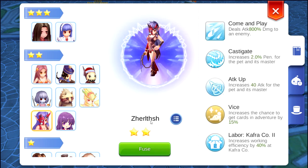The one that has actual death penetration is Deserl — I don't know how to pronounce this one, but you get the idea. It increases 2% penetration, so this is the actual true penetration stat that you can get. And also, if you notice, attack up — it also increases 40% attack for pet and its master.